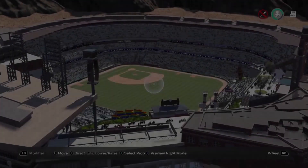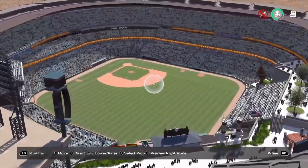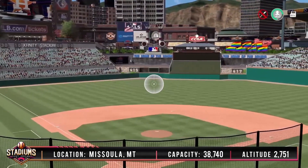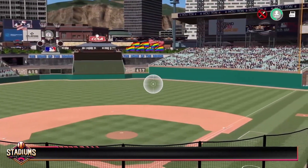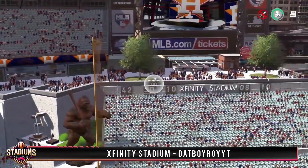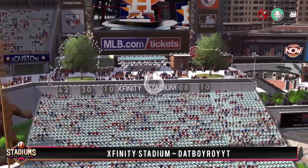Nice job on this one Camo Brew — I know I've got two more of yours in the queue. Let's head north to Missoula, Montana for Xfinity Stadium by That Boy Roy. At an elevation of 3,209 feet and holding 45,000 fans, this is going to be an awesome park to wrap up this episode of Stadiums That Inspire. Left field starts off with a fountain and a gorilla statue and has an upper concourse featuring bathrooms and a bar, and from there you can head down the escalators to check out the Hall of Fame.